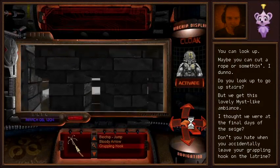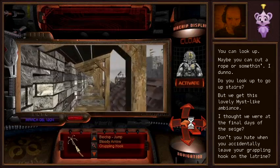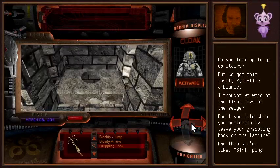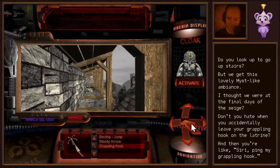Is that a person way over there? Maybe. We're at the final days of the siege? Yes, I thought it was something like that — sometime when we would be able to witness the events we were supposed to be researching. The only thing that can stifle Gage Blackwood in this game is barrels, or just any objects on the ground. Let's see the tents. Don't you hate when you accidentally leave your grappling hook on the latrine?